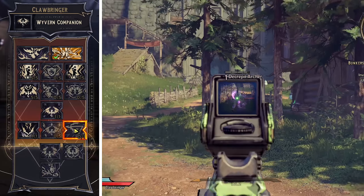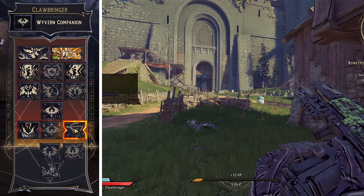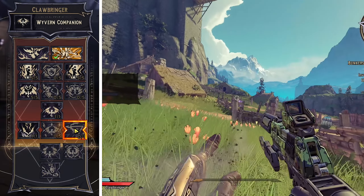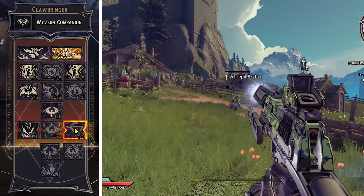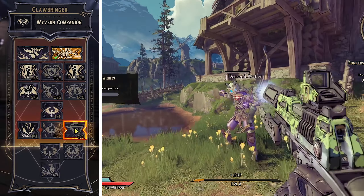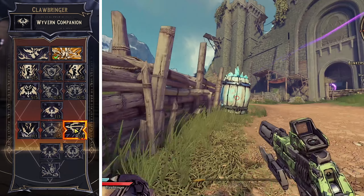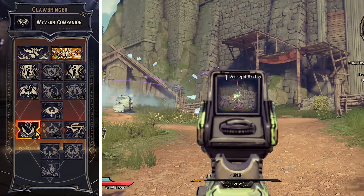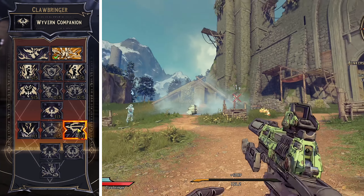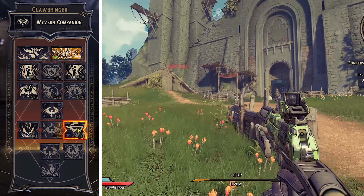Then we're going to go to Storm Breath. The Wyvern Companion will occasionally use its lightning breath on enemies, dealing lightning damage that can arc from enemy to enemy — so it's chain lightning from the Wyvern's breath. The damage from the Wyvern in this build is just absolutely insane. You also get damage reduction, so both Storm Breath and Firebolt give you increased damage and damage reduction.